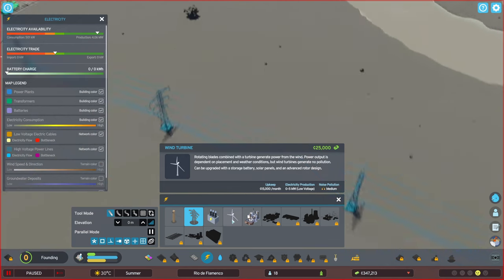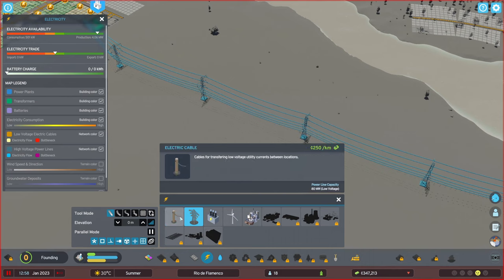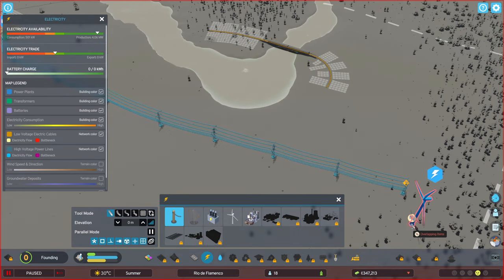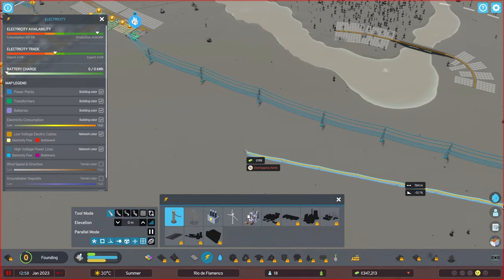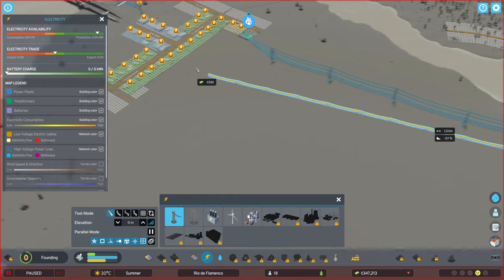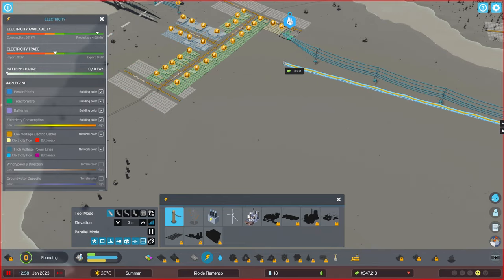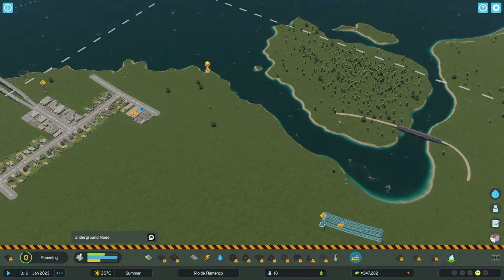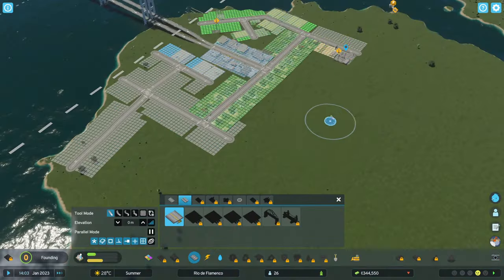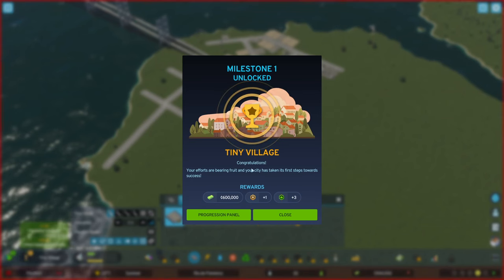The game has high voltage and low voltage power lines now, and a transformer station to convert high voltage into the low voltage that households need. The wind turbines I originally placed for a green city just output low voltage immediately, so I had to bulldoze all the high voltage lines — I didn't need them as it turns out. You'll have to check whether your power plants are outputting high or low voltage; transformers are a new thing.